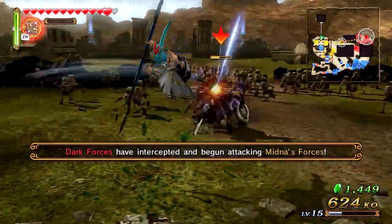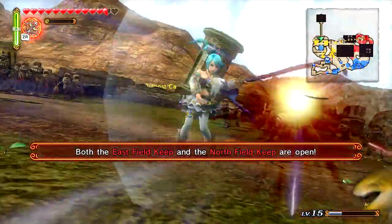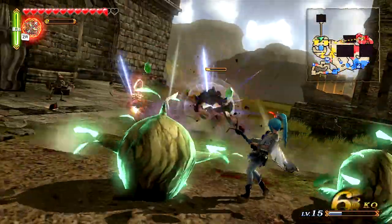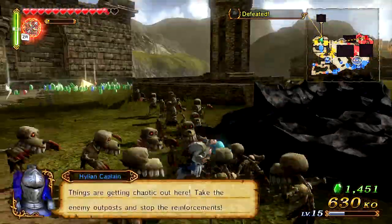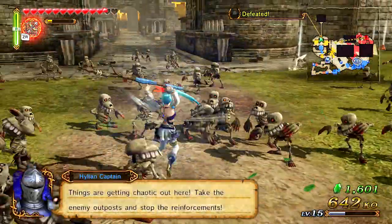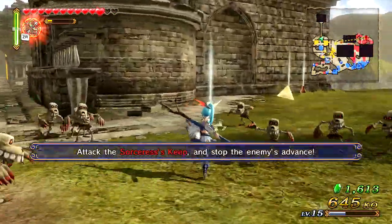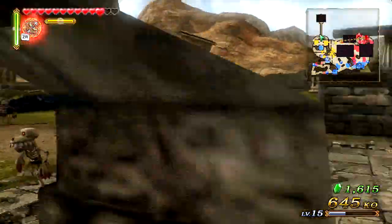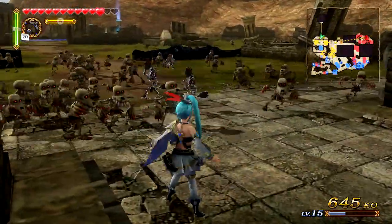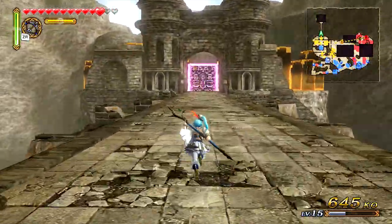The dark forces have interrupted and are attacking Midna's forces, which isn't bad — they can fight each other while I also fight them. As long as they don't fight me I'm happy, but obviously they will. I want to make my way past the Bridge of Eldin to see what lies behind there. I also got an arrow upgrade — let me use it to see how much damage it does. It did like nothing.